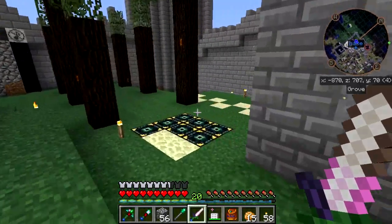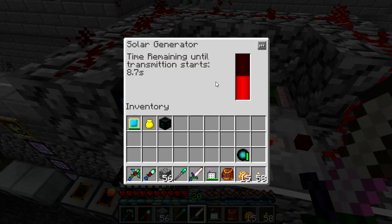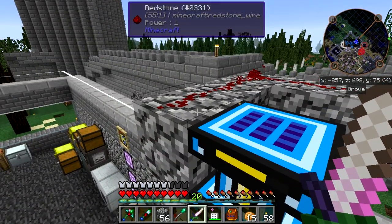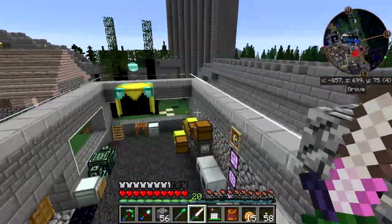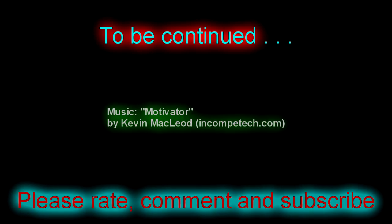The solar generator spits out a little bit of power and then immediately turns off because it shuts off as soon as the redstone power level drops to one. I need a better circuit to manage this - I have to see what I can come up with. Anyway, thanks for watching, take it easy - see you next time.